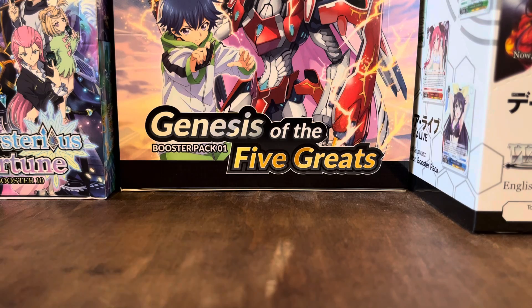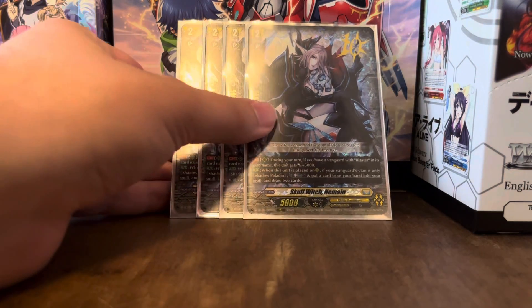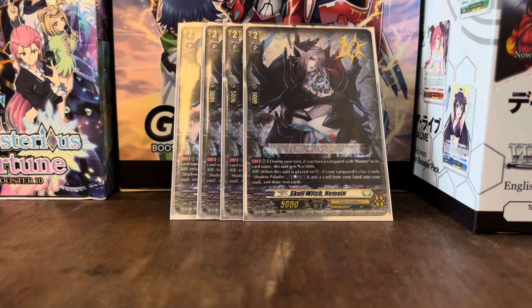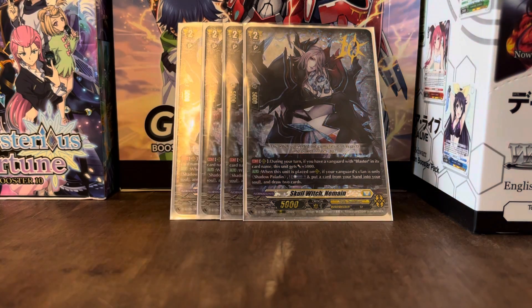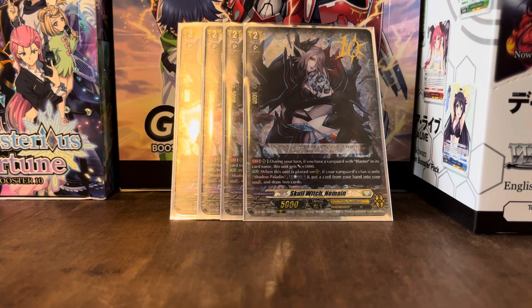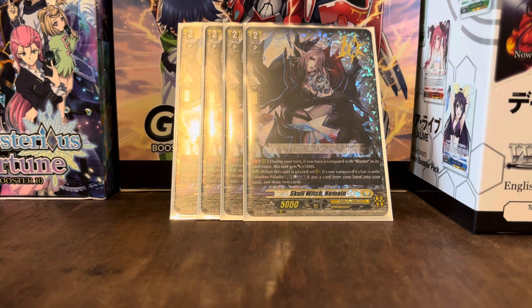We've got three more copies of Blaster Dark. The card that will help us get Phantom Blaster Dragon into the soul is Skull Witch. During your turn, if you have a Vanguard with Blaster in its card name, this gets an extra 5k — nice, since it's a 5k Grade 2. When this unit is placed on Rear Guard Circle, if your Vanguard's clan is only Shadow Paladin, Counter Blast 1, put a card from your hand into your soul and draw two cards. That is how you get Phantom Blaster Dragon into the soul.